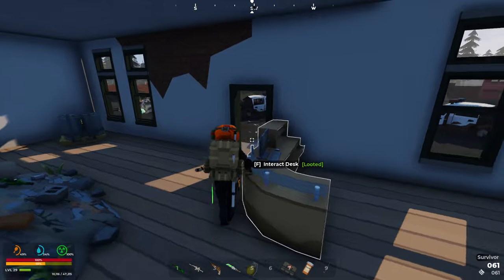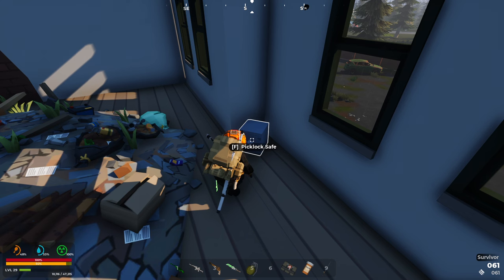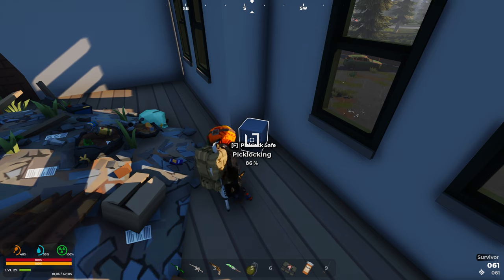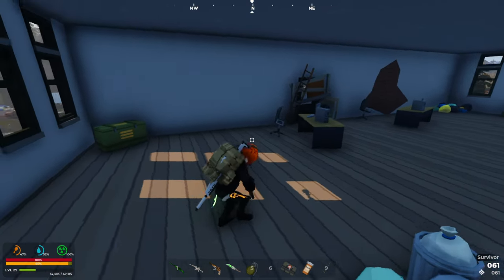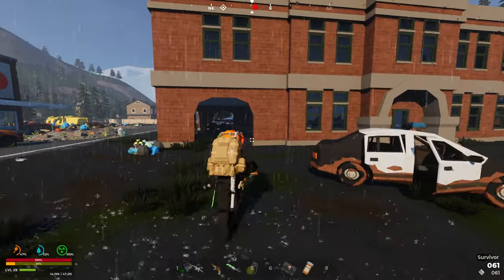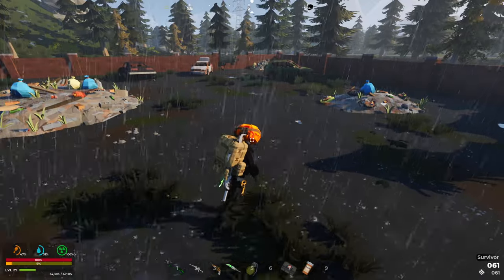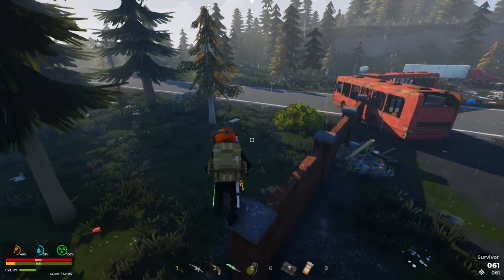There was one lockpick in there - the chances of getting that open with just one is pretty unlikely, but we could try. Did it the first time - that's insane, the chance of that is so low. Okay, well this is a cool little town, I like that. It's good to have another POI around the map, because sometimes you spawn and it takes a while to run into a POI if you're not really sure where you are. The more POIs the better, always.